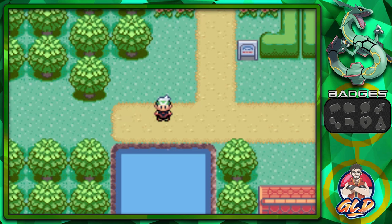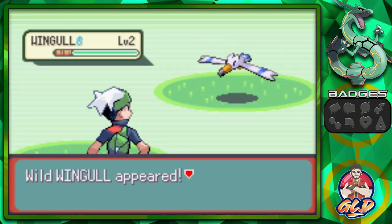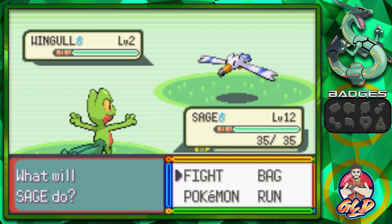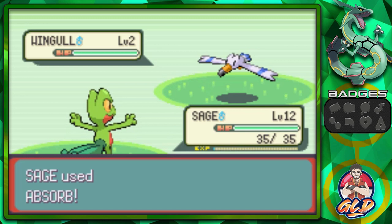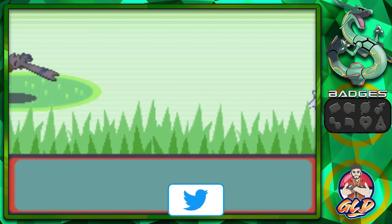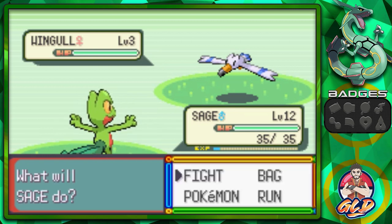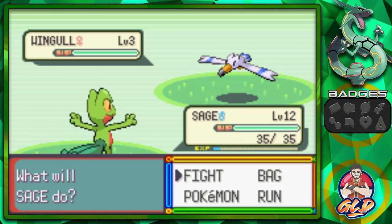Now we have our first new pokemon teammate: Wingull. Like in Pokemon Fire Red, not all these pokemon are going to be on our team forever — we'll adjust and find the right combination for the Pokemon League. The reason I'm picking Wingull is because it's both a Flying and Water type pokemon and I've always had my eye on using it. I know many of you are saying this pokemon is terrible, but it can be useful.